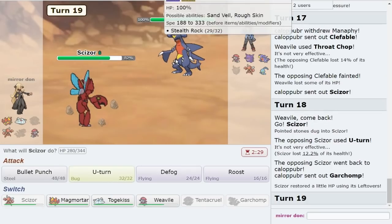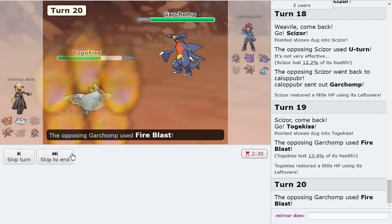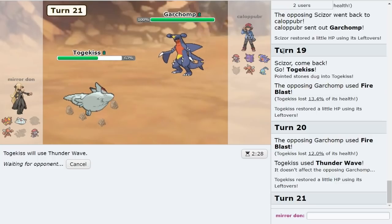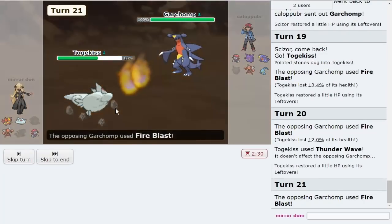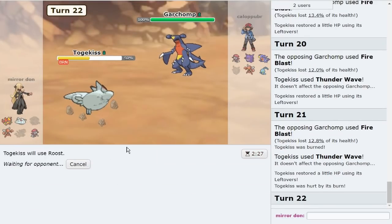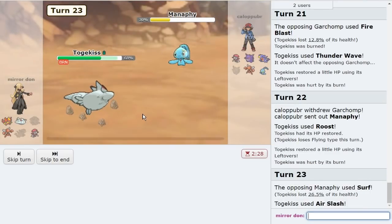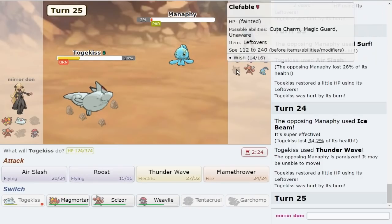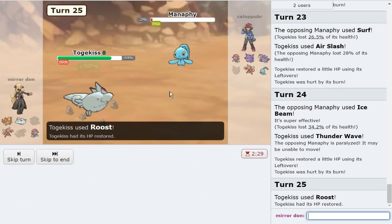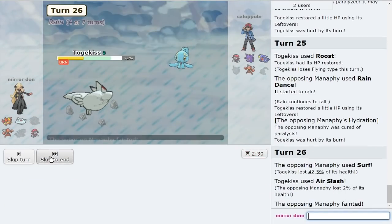Scizor comes in, and what — they Shadow Ball with Gengar? Gonna Thunder Wave again if possible. I need a Defog to clear away hazards. So now they can just go Gengar. I get that up. Get rid of this threat. Okay, even if there's a Rain Dance here — I'm so weak to Garchomp now and Scizor. I have to go out for a pair. I know they're gonna go for Rain Dance here but I have to go out for a pair. That burn, man — it hurts.